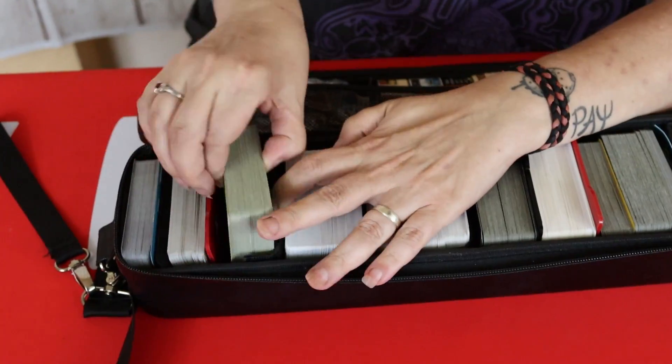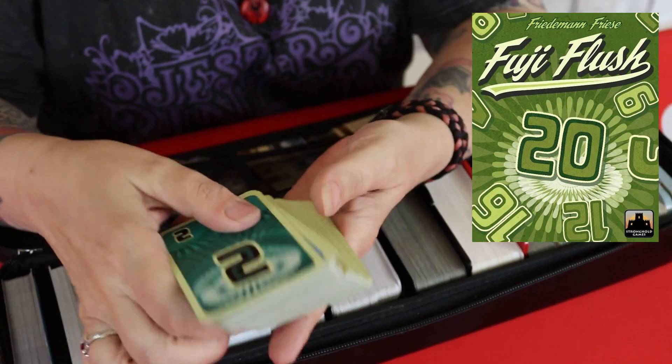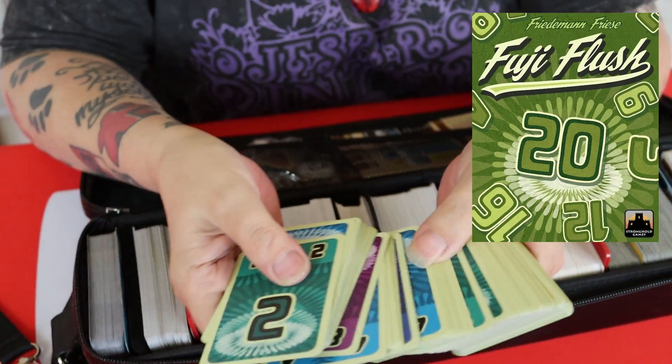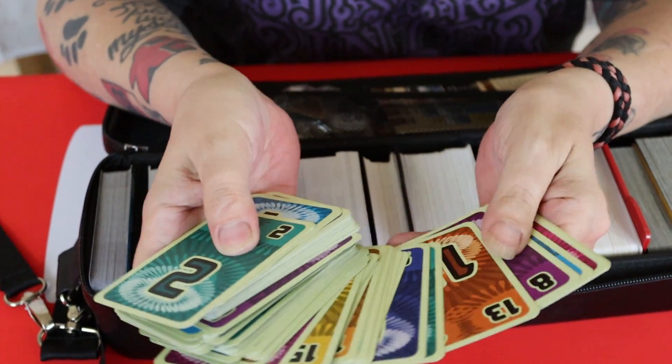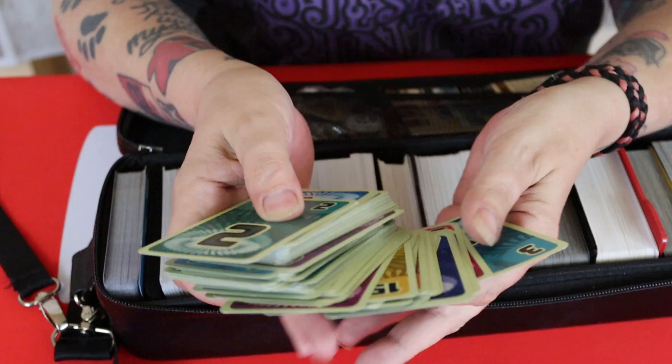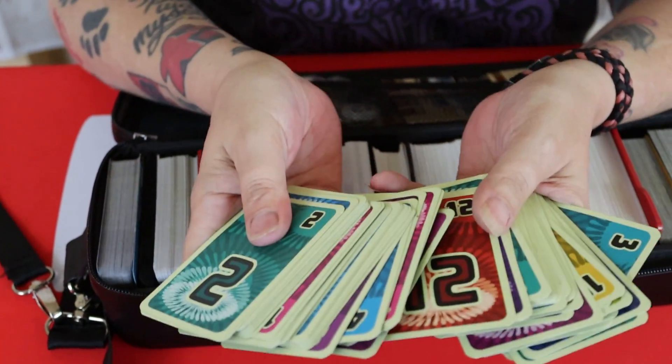Next we have Fuji Flush from Stronghold Games — a very simple trick-taking game with cards numbered between 1 and 15. Again, really simple to pick up and learn, great colours, lots of fun.